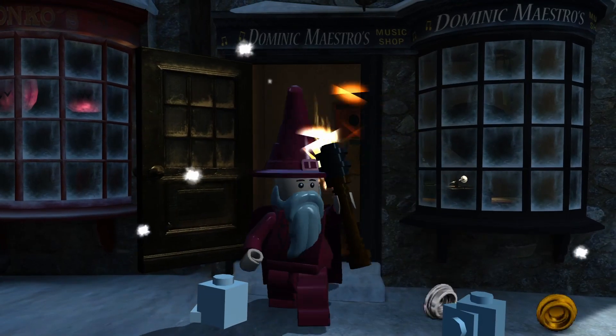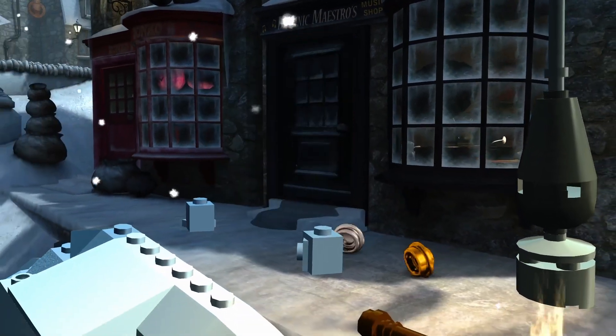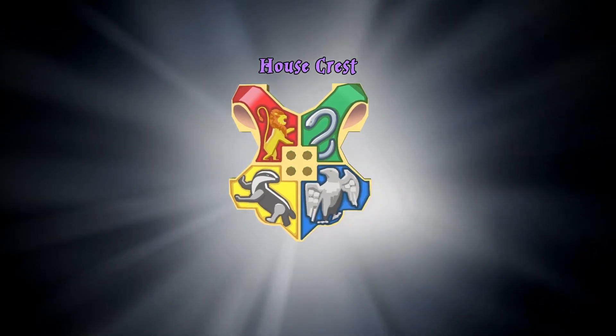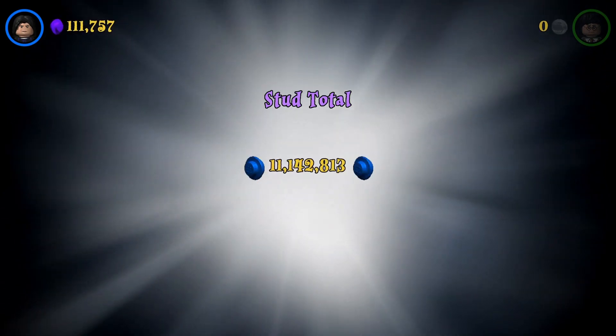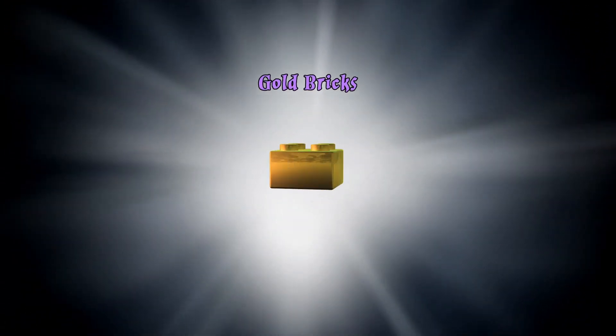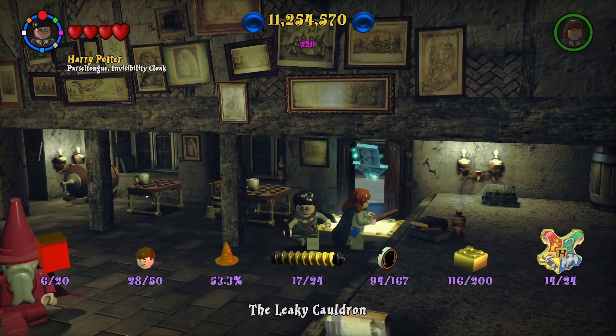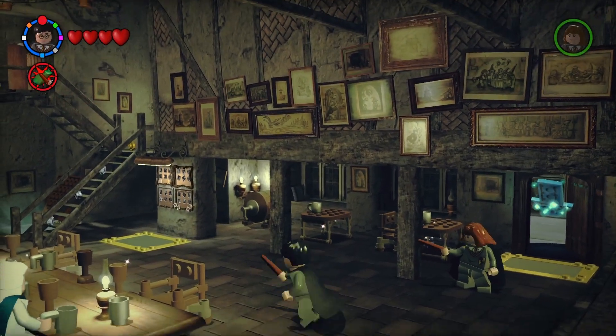Now I can save and exit. I don't need to do the rest of the level. We do get the Ravenclaw house crest, a Hogwarts logo, and a bunch of studs - we're over 11 billion now, which is awesome. Gold brick, house crest, gold brick - congrats, 1 to 16 gold bricks. Thanks for watching! If you enjoyed this video, don't forget to leave a like, subscribe to the channel LegoDude11, and follow me at BobaFettJediMaster. Don't forget to be awesome - bye everyone!